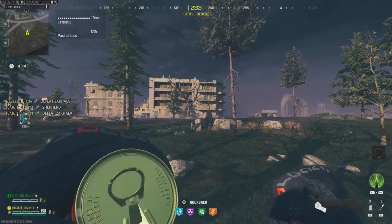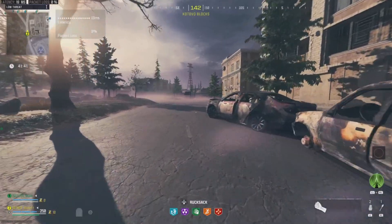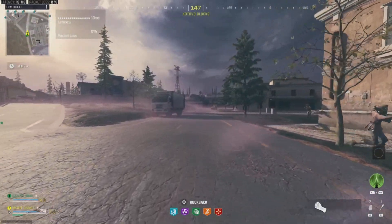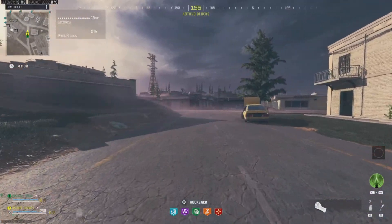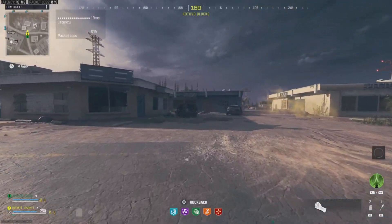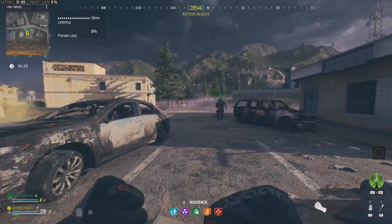Coming in at number two is going to be Stamina Up. This is a personal favorite perk of mine that I didn't find too useful in other zombies game modes. We all know what Stamina Up does — it allows you to run faster and for longer. As you can see on the screen, I'm running with Stamina Up while my friend is running without Stamina Up, and you can see how much quicker you can move when utilizing Stamina Up.